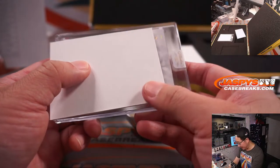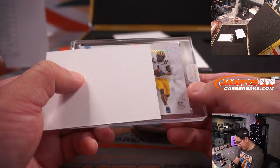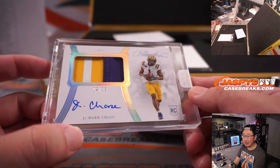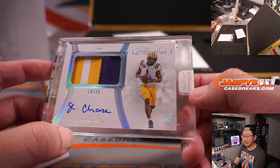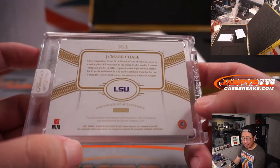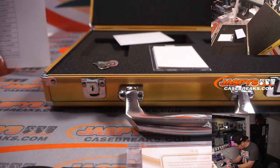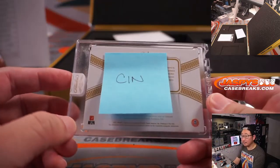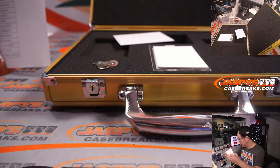A little landscape mode here — Rookie. That is LSU, and that is Ja'Marr Chase, 19 out of 25, three-color patch and autograph. Steve Herrick with Cincinnati — we're on to Cincinnati. Having a really solid year, his first year in the NFL.